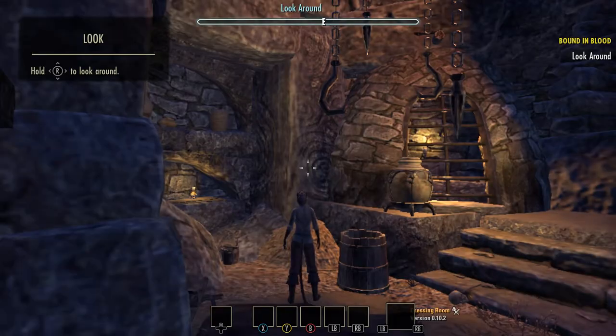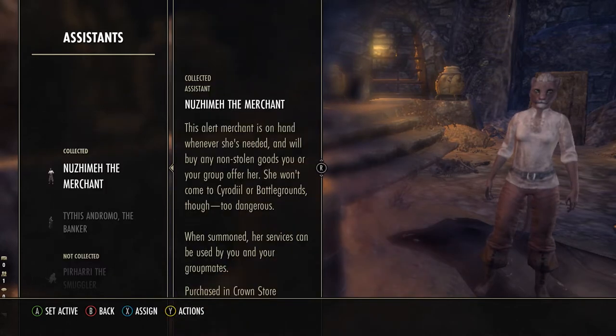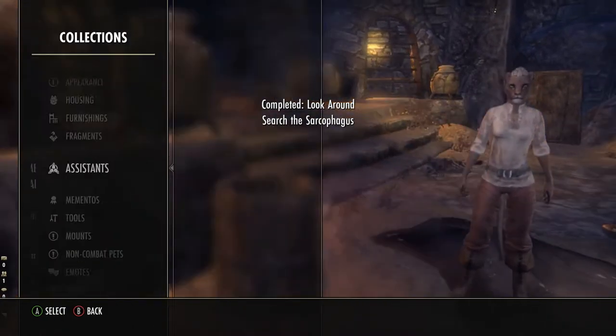My method is not the fastest or most optimized — for example you can level a character in a few hours by using Master Writs. I like it because it incorporates a little bit of everything and levels a lot of skill lines at once.